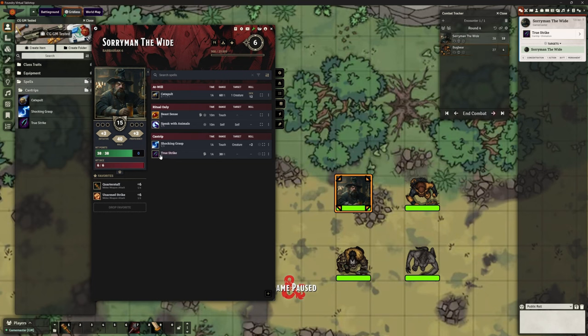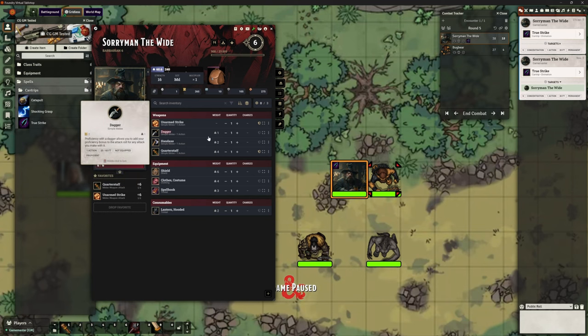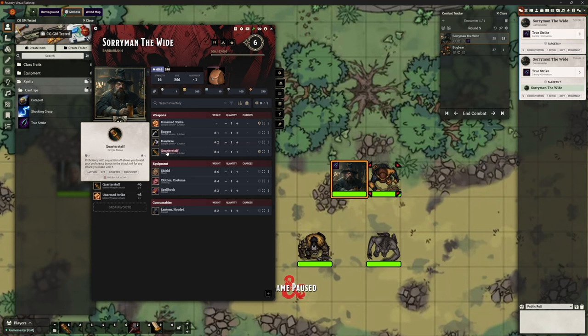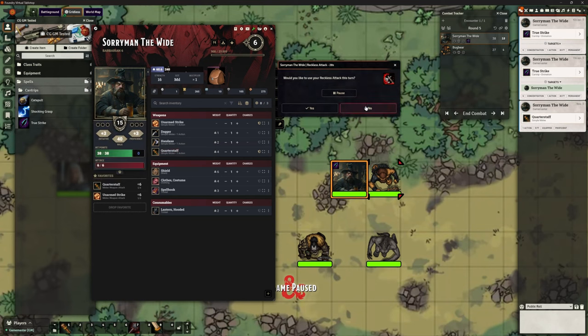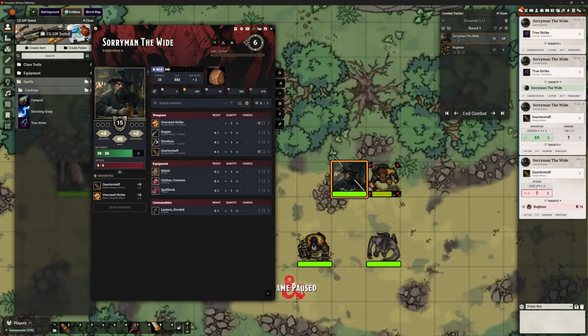We also want it to end if he uses that ability. Sorryman is sixth level, so he gets two attacks per turn, but TrueStrike should only work for the first one. Let's make that first quarterstaff strike. We got our advantage — 2d20 keep highest — so we know that's advantage. And it's ended the TrueStrike effect on him. So his second attack is just 1d20, normal, no advantage.